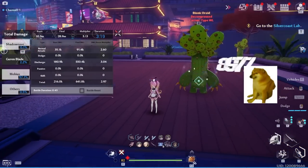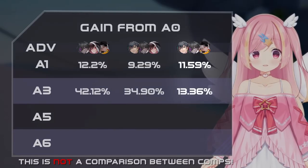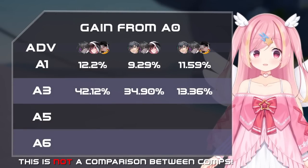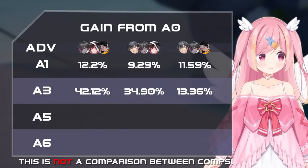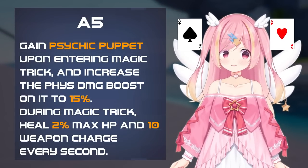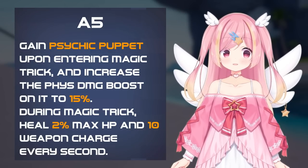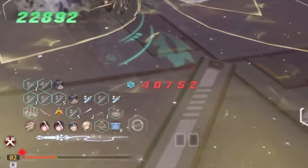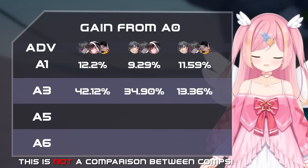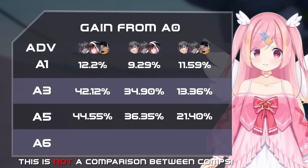Because of how considerable these buffs are, this advancement has huge value in increasing your team's damage, except in the case of the Lynn and Claudia team, as none of those options are strong enough as a main DPS to take advantage of Umi's buffs. Her A5 automatically grants the Psychic Puppet buff inside Magic Shell that normally would cost a card pair to cast, and also increases the value of it to a 15% physical damage buff. It also provides some utility in HP restoration and charge. Because this only buffs the on-field Magic Shell buffs, this advancement is only beneficial for Umi as main DPS, and has to compete with the high value of Umi's support.